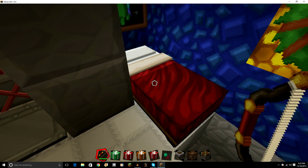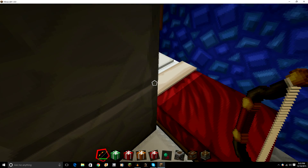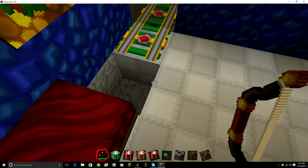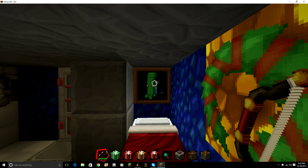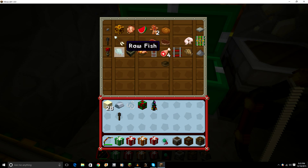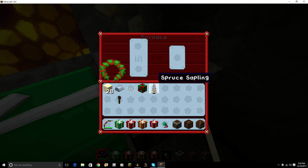There you go - that's the beacon and this is the flower pot. You can get a little Christmas tree but they don't have ornaments on them. Still, look at that texture - it opens it up literally, look at that 3D. Oh my gosh that looks so good.